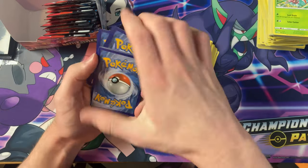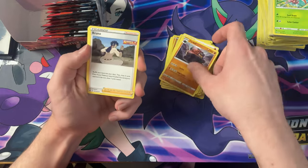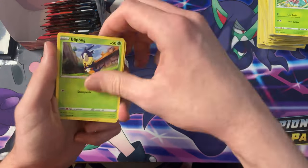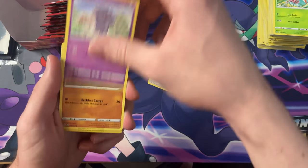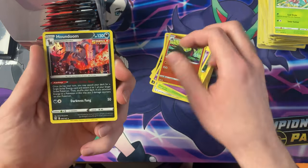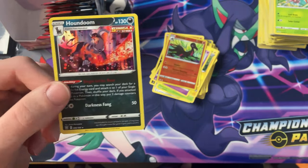Fire energy, Carkul, Bruno, Golbat, Pawnyard, Blipbug, Shinx, Esper, Rolicole, the Reverse Salazzle — and we got the Holo Houndoom! Nice.